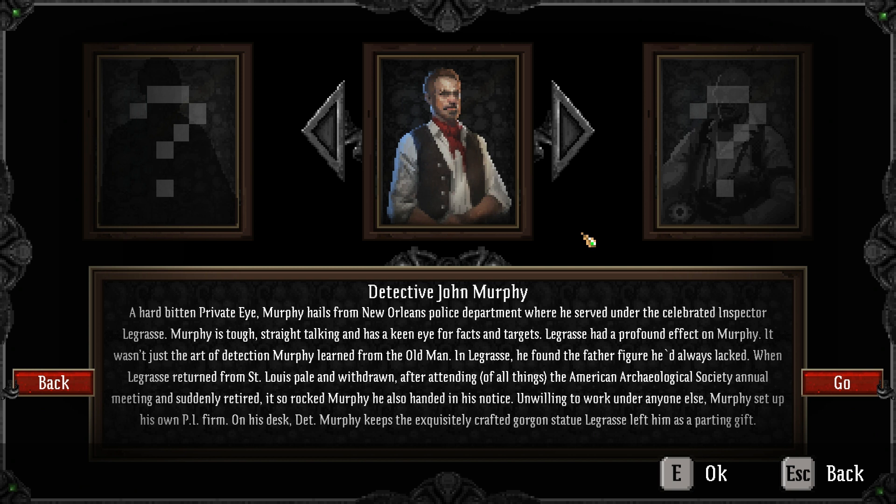On his desk, Detective Murphy keeps the exquisitely crafted Gorgon statue LaGrasse left him as a parting gift. If you've read Lovecraft's stories, the American Archaeological Society is where LaGrasse went with a Cthulhu statue and got some insight. I wonder if Detective John Murphy got the statue and just thinks it's a Gorgon.